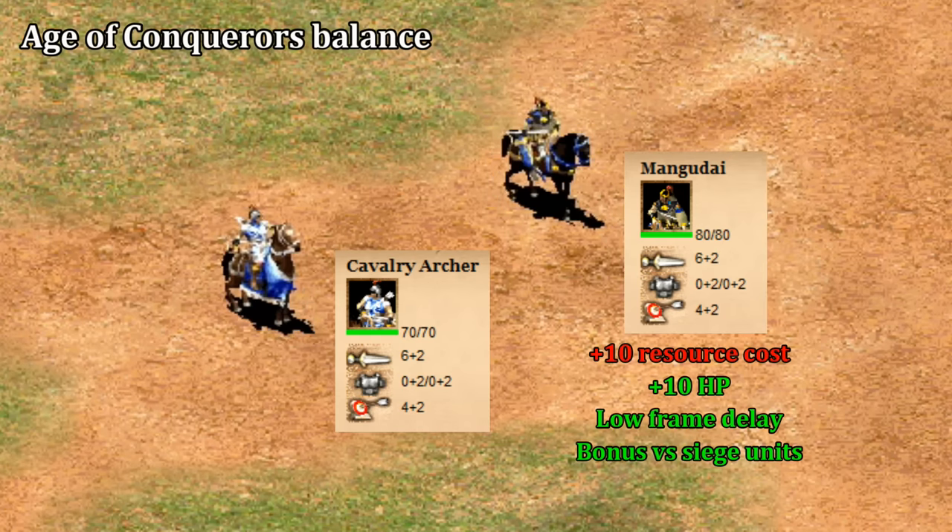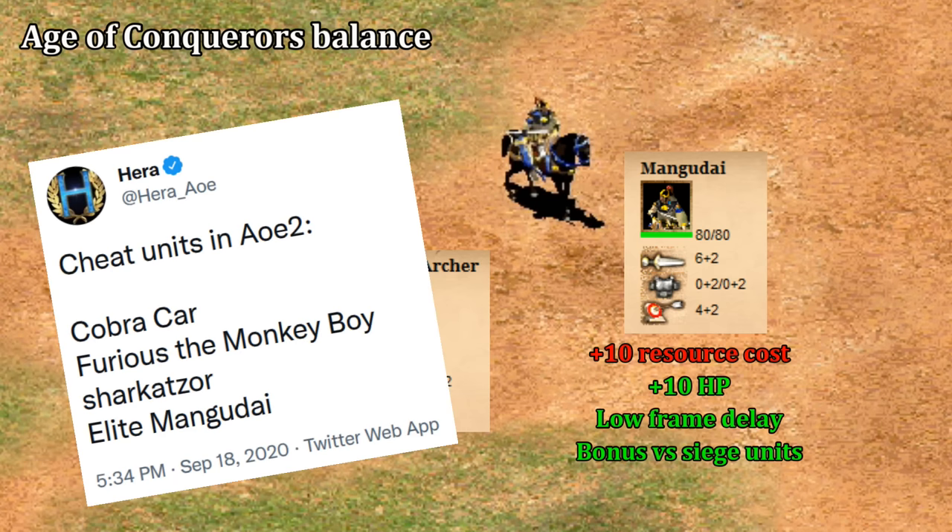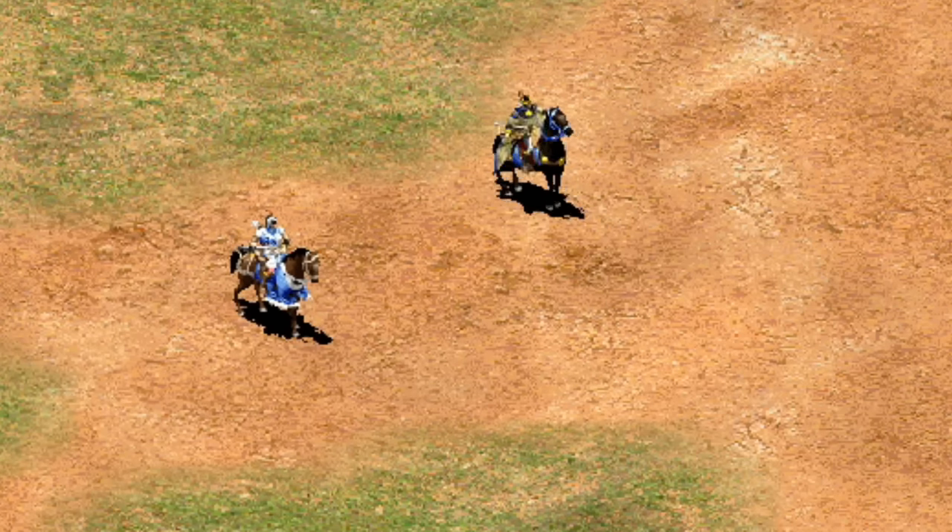The punchline here is the Mangudai is basically the cavalry archer but without frame delay and a small bonus against siege — yet with just those changes, it's sometimes called a cheat unit and is arguably the best unit in the game. That's how close the cavalry archer was to being overpowered, so in my opinion the devs were smart to be cautious with them in the early days.